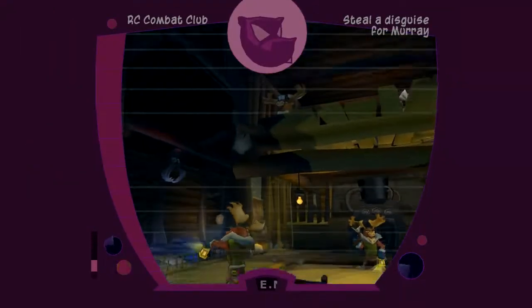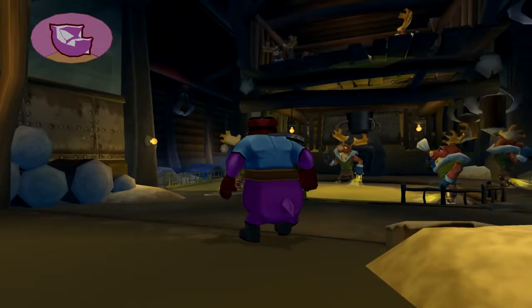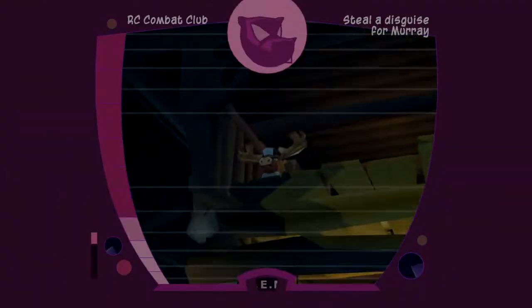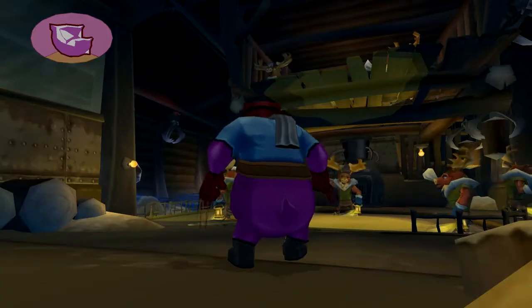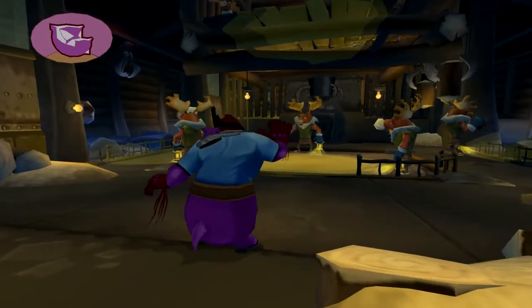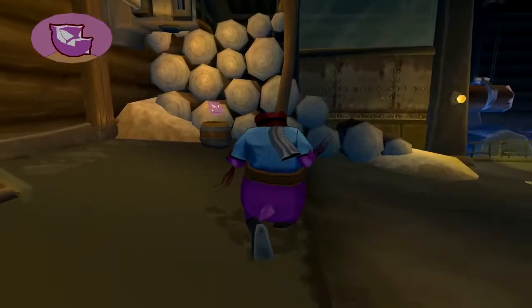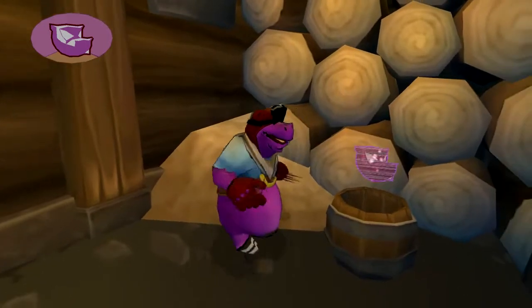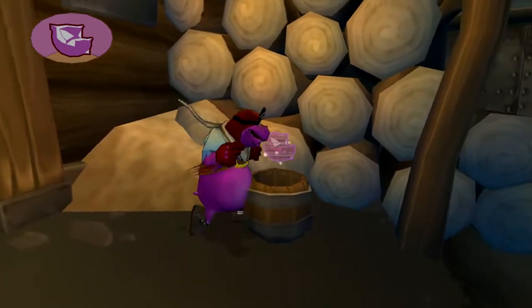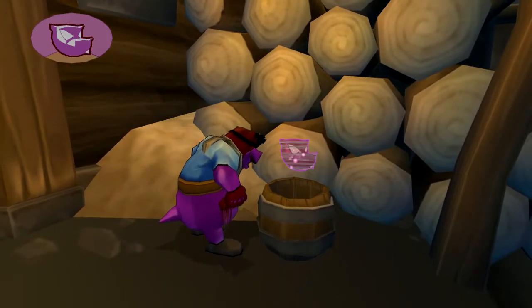We also got the lightning spin, which I've completely neglected to show off. And our objective here is a moose head - and the guards are moose, which has some very morbid implications. Anyway, let's go hide in this barrel. Both Bentley and Murray can also hide in barrels, just like Sly, but this one's definitely a doozy.